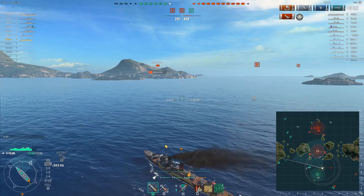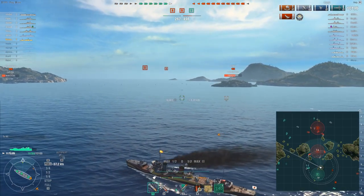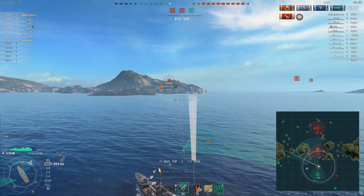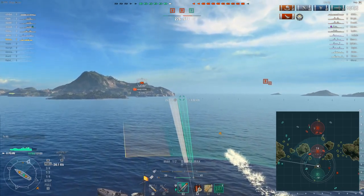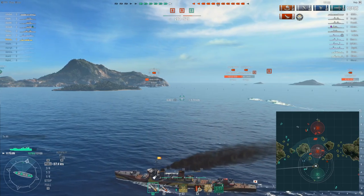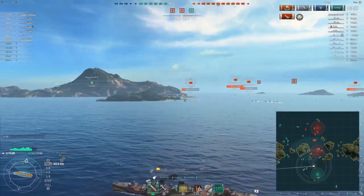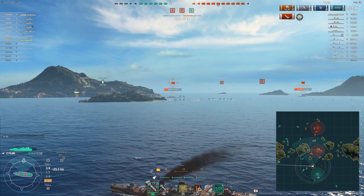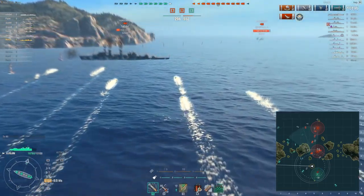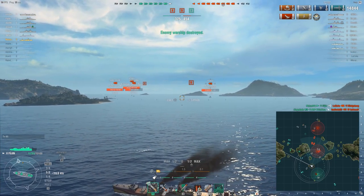Enemy Königsberg is headed forward — I think he's trying to use the island to fire at the friendly battleship to my west. The enemy König is also here. We have our torpedoes ready. I send them with the expectation that he will continue backing up. He's trying to use the island to block line of sight from that battleship. The torpedoes look good. He is stopping right in front of them — he is dead to rights. See you later, enemy Königsberg. We only did about 4,000 points of damage, but he was already basically dead.